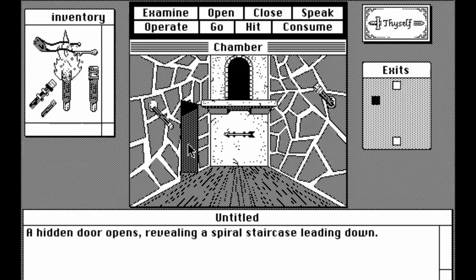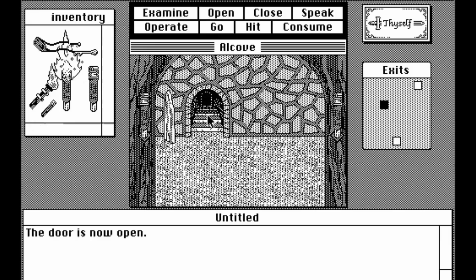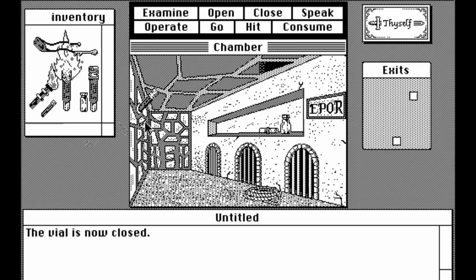Operate the torch on the left side and go through the door, then cross the bridge on the left. Here you're going to operate your torch on the special torch, and then operate the special torch on the wraith to get him out of the way. Behind the wraith is the e-pour room — close the bottle on the left and add it to your inventory. This is a very important item you'll need to perform the trick.